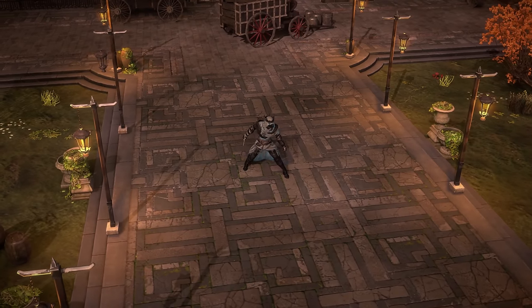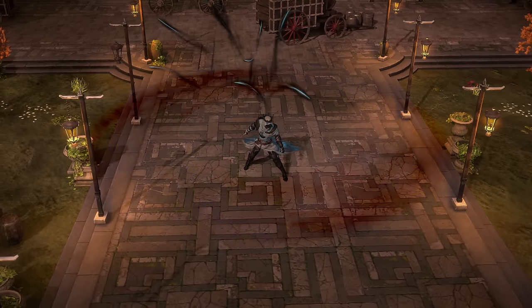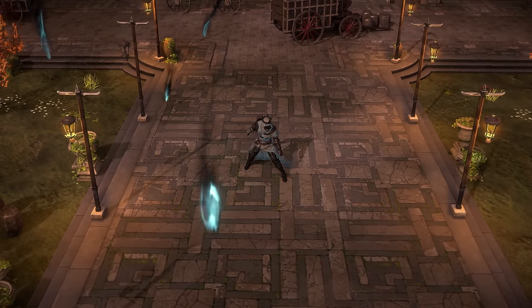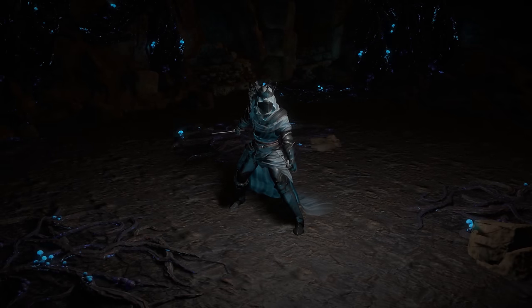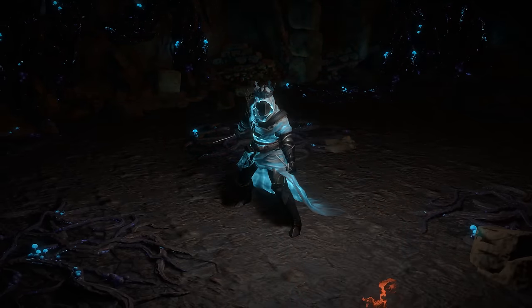Souls are ejected from your body upon using a Vaal skill gem with the Ghost Veil gloves equipped. The spectral energy within the Ghost Veil body armor shines the more mana you have spent on skills recently.